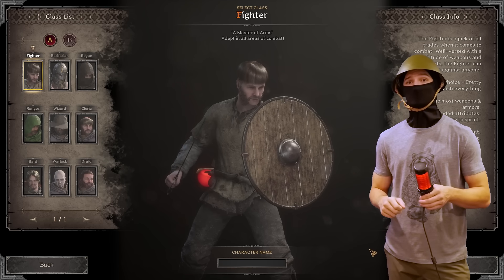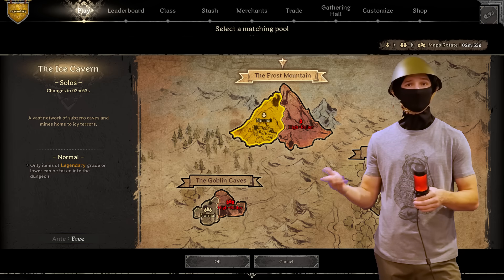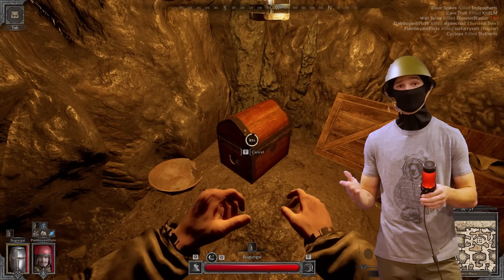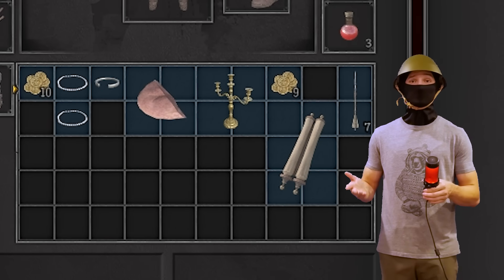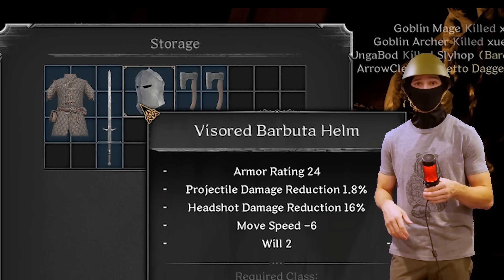I am going to briefly summarize gameplay. You select one of nine available classes and load into a dungeon. Within the dungeon you search chests and loot spawns before making your way to an extract in the form of a rope, an elevator, or an exit portal. This loot ranges from treasure, gear you use to build out your character, and potions that enhance your survivability.